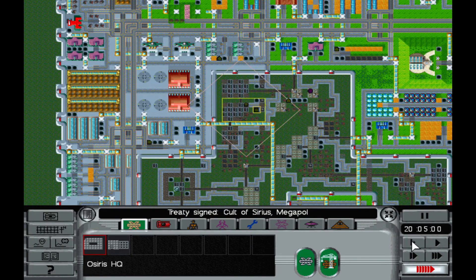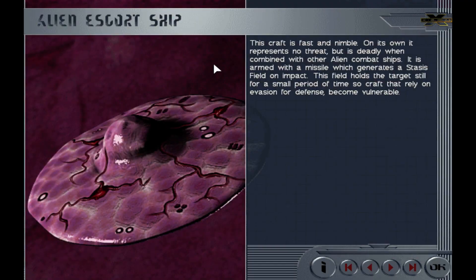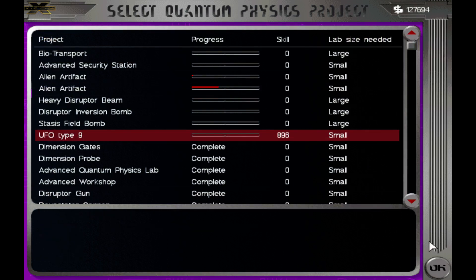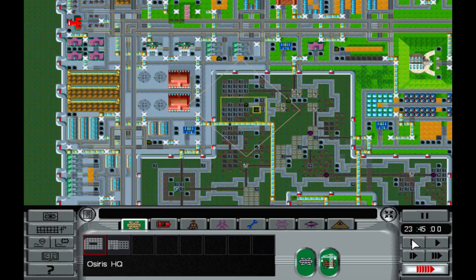Cult of Sirius and Megapulse High of the Treaty. UFO type 8 is done — there's the one I called a bomber. This craft is fast and nimble. On its own it represents no threat, but it is deadly when combined with other alien combat ships. It is armed with a missile which generates a stasis field on impact, holding the target still so craft that rely on evasion become vulnerable. All right, last one — number nine. Have we gotten all the other ones? The day is complete.